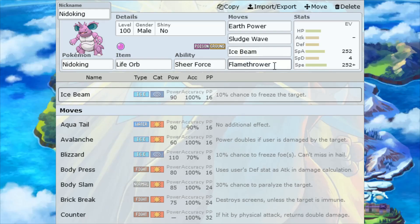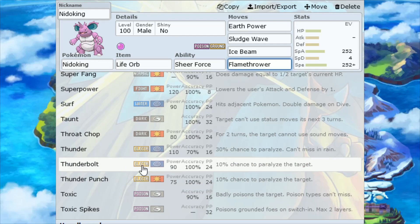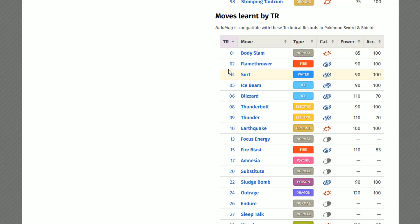For moves 3 and 4, you pick two out of three: Ice Beam, Flamethrower, and Thunderbolt. I like going Ice Beam with Flamethrower. Ice Beam is Ice type, Special Attack category, 90 power, 100 accurate. Flamethrower is the same but Fire type. Thunderbolt gives you Electric type, Special Attack category, 90 power, 100 accurate. Flamethrower is learned through TR-02, Ice Beam through TR-05, and Thunderbolt through TR-08.